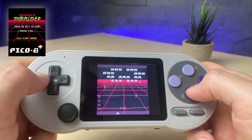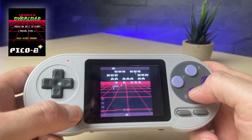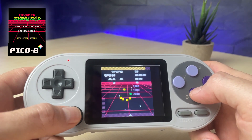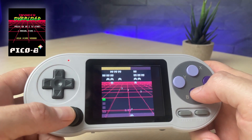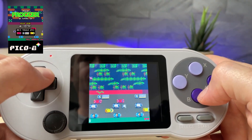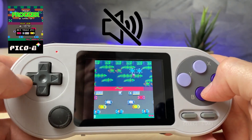Now that we took a look at the existing emulators, let's see how the new emulators perform on this device. Since multi-core already comes with a few Pico 8 games pre-installed, we're going to take a look at this system now. The first thing you might notice is that the sound is turned off by default for Pico 8.